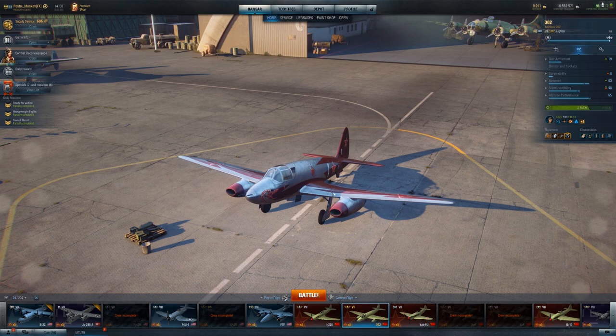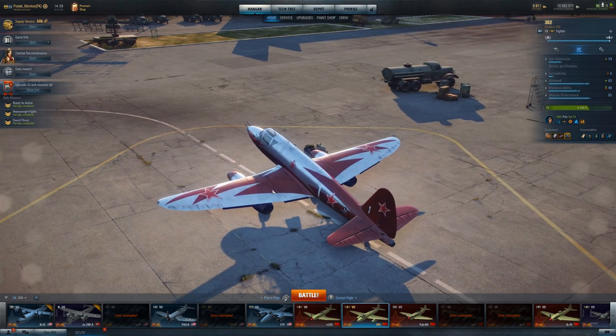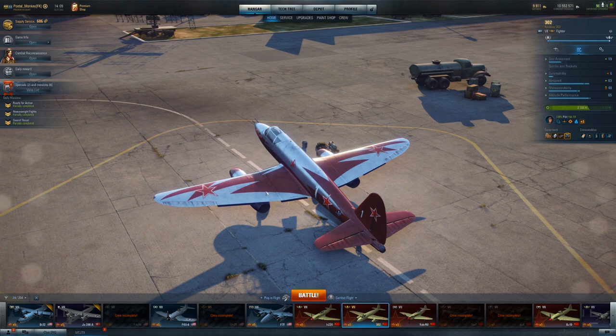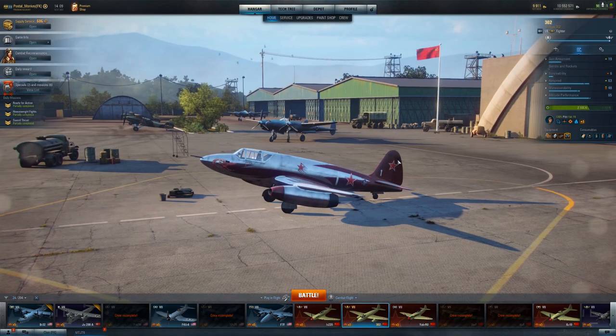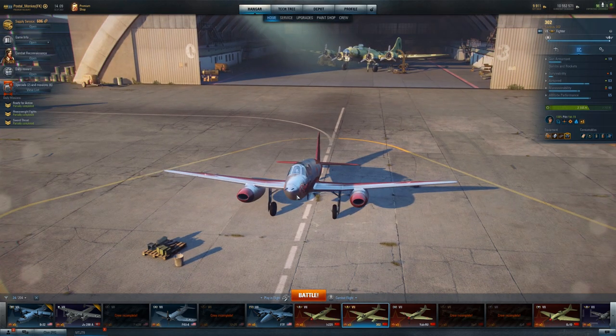If you get your engines knocked out you're toast, because the maneuverability absolutely sucks and altitude performance is mediocre. But with your boost you can get up higher than you normally would. It's a fun plane — this would be one I'd be pretty excited about to get if I didn't already have it.